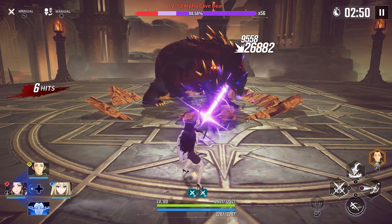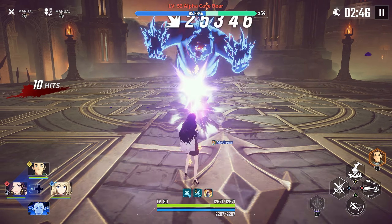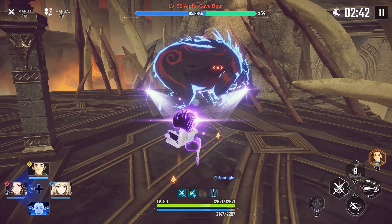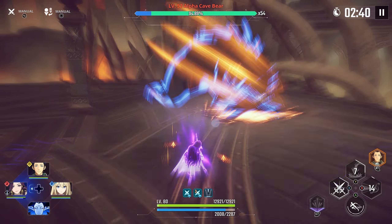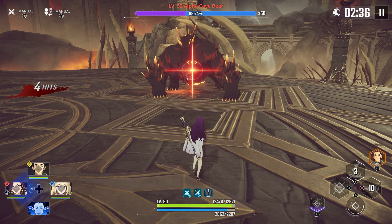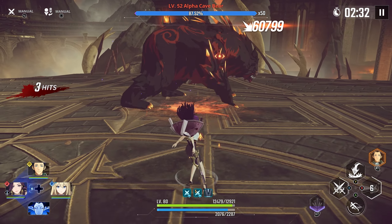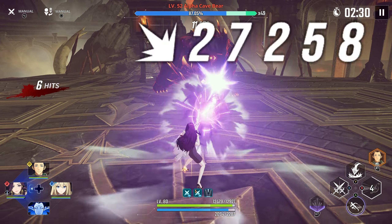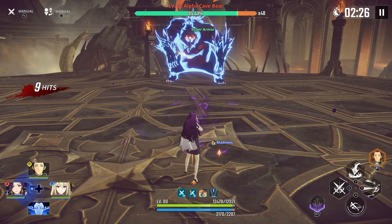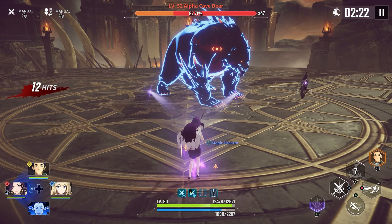It looks like she does some core attack stuff as well. You want to really use the kill shot before you actually start doing some actual damage. Let's use them both. That's actually not bad at all — pretty good damage. I have the expert set on her alongside the arm set.